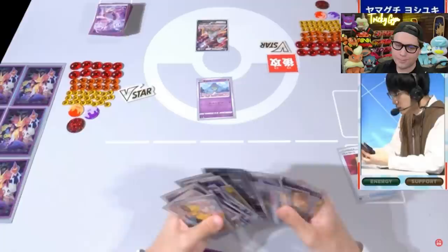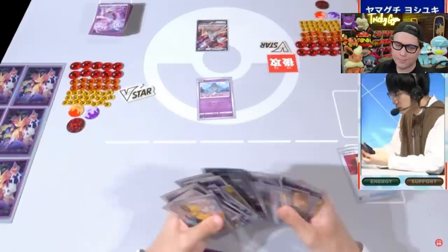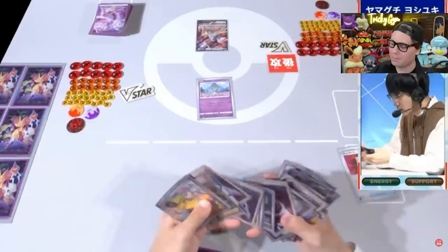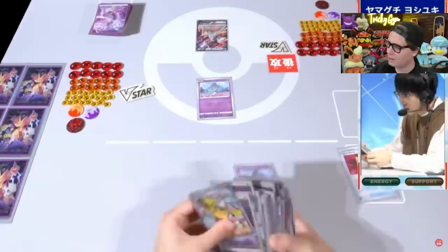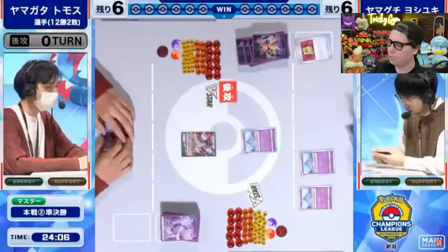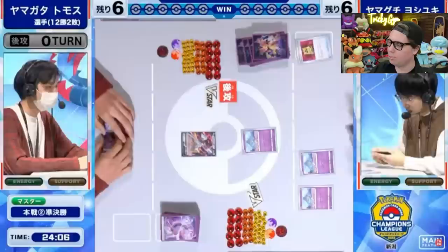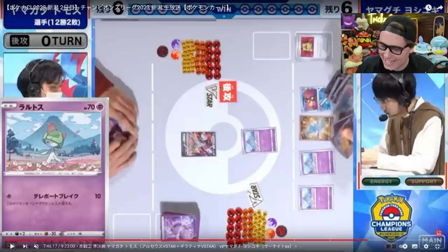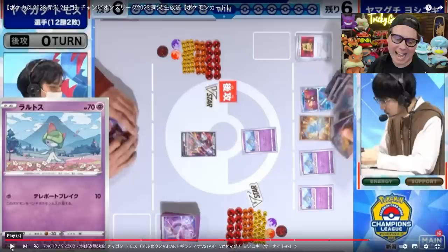When Gardevoir goes first and opens Double Battle VIP Pass, it's lights out. You get all your Pokemon set up turn 1, turn 2. That's one of Gardevoir's biggest weaknesses — if you don't get your Pokemon out quick, it can be difficult to dig to the bottom of your deck by turn 3. You want to be at the bottom of your deck on turn 3, with all the Ralts out into play on turn 1. That head shake right there transcends language barriers.